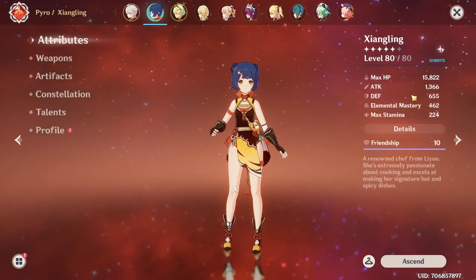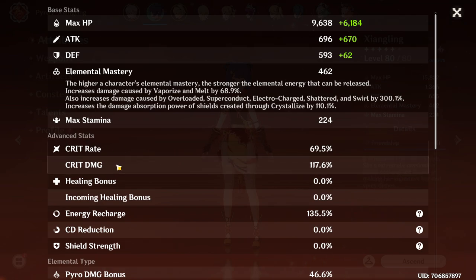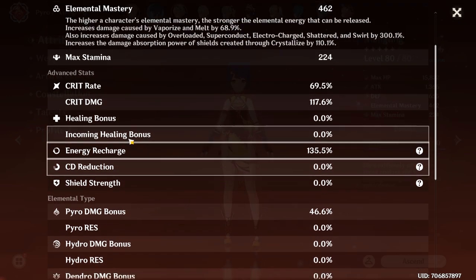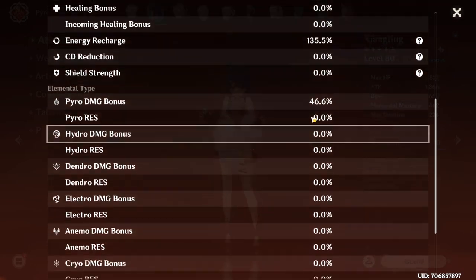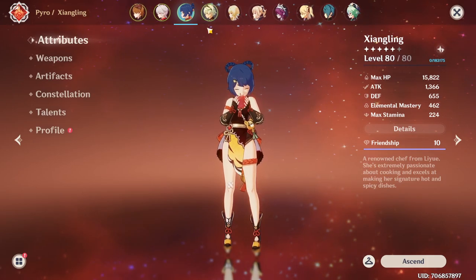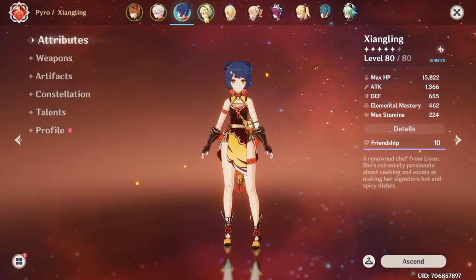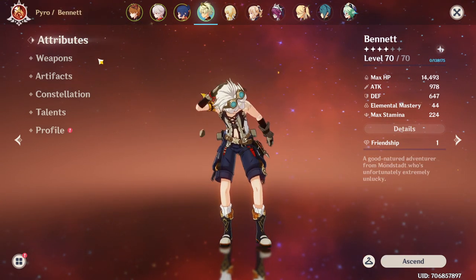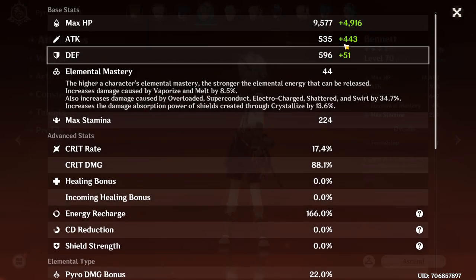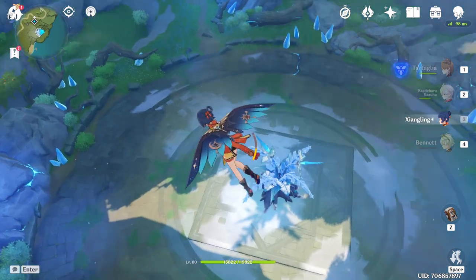She's almost at 70% crit rate with 117% crit damage. Her energy recharge is only at 135% with pyro damage bonus at 46.6%. We're gonna be running Xiangling, Kazuha, Yanfei, and we might use Bennett to buff her. This Bennett doesn't have a lot of attack power, so she'd only be getting 70% of 535.